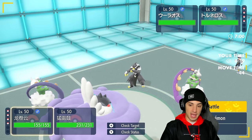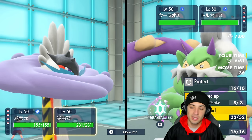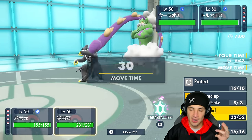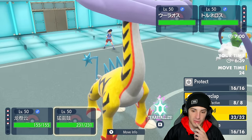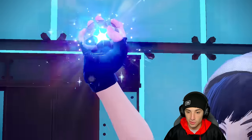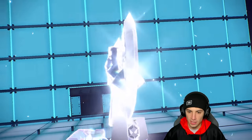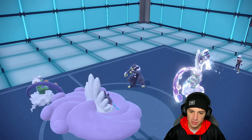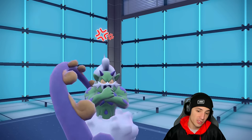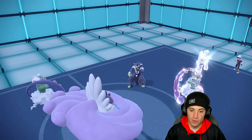They end up dropping Urshifu — same lead as last game. I think they're protecting or swapping, so I drop a Bleakwind Storm turn one instead of setting up Tailwind. I've been loving that approach — hit Bleakwind Storm and let them set up Tailwind, then we set up ours after. They Terastallize turn one — going into Steel tera. They taunt me but good thing I'm just straight up attacking, so maybe we get a speed drop.